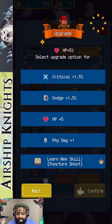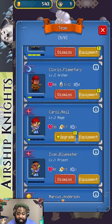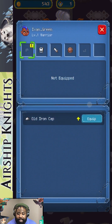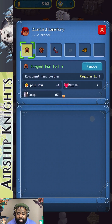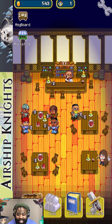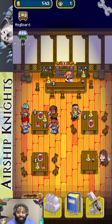We can also upgrade, so let's upgrade this guy. HP, physical damage — let's go with physical damage. We can do Critical too. For equipment, I really want to keep this guy — equipping the Old Iron Cap. As you can see there's just a lot going on. You can have nine guys in total. We still have two quests to do, but I'll leave it here for first impressions. Let me know what you guys think of Trials of Dragon — I'll catch you on the next video!